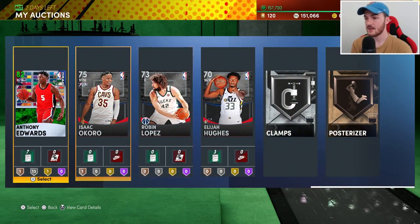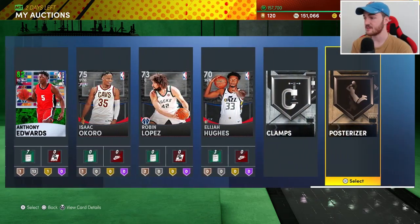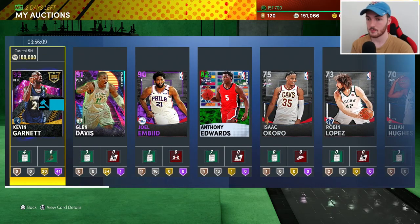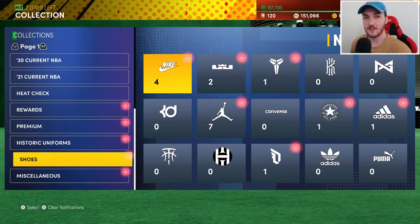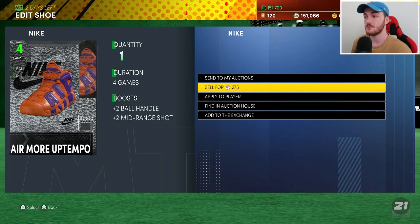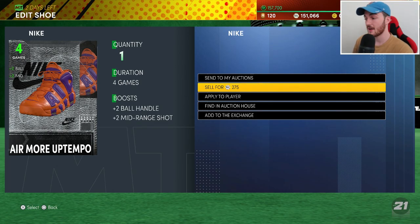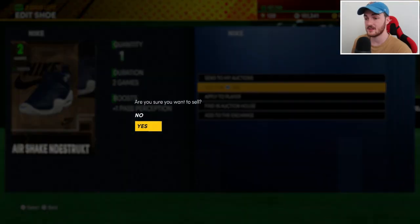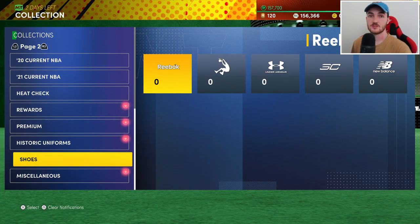I'm going to list everything on the auction house right now — it's not a lot but it's something. Also, go through your collections and quick sell your shoes. You'd be surprised how much MT you can make. I just quick sold a small amount of shoes and made about 5,000 MT. Little things like that go a long way, especially when you're no money spent.